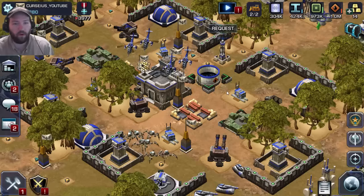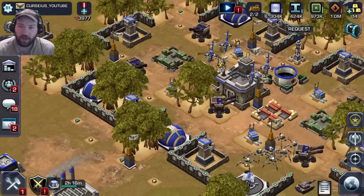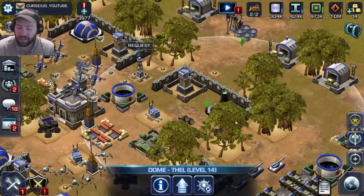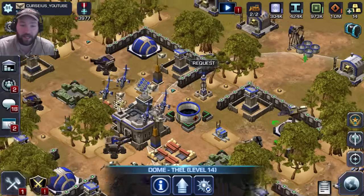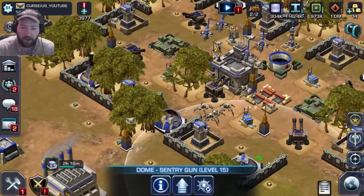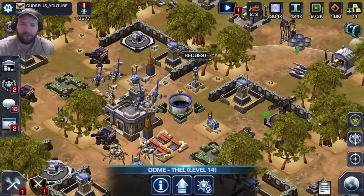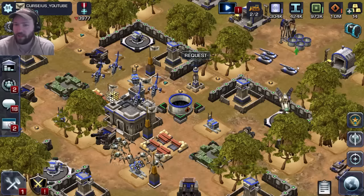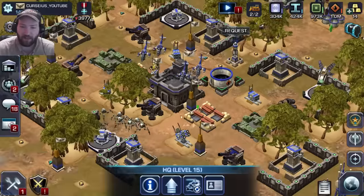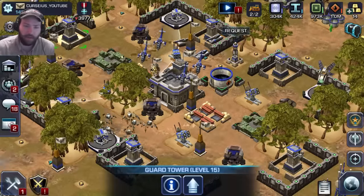Hey everybody, Curseus here with more Empires and Allies. Today we're going to do some Operation Hammer Fall to get the rest of the resources to upgrade this dome - this is the last dome I need to upgrade. I upgraded this one without you guys seeing that, and these three are also upgraded all the way. So after I upgrade this dome, I will be fully comfortable upgrading my HQ to 16, even though my guard towers are a little bit behind.